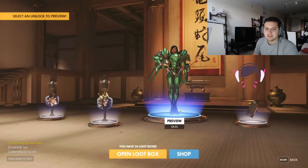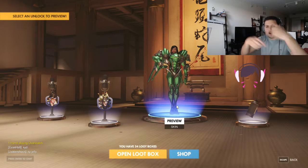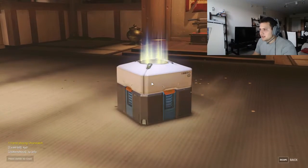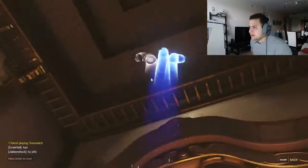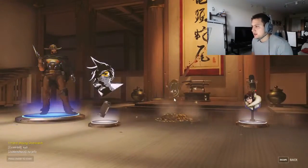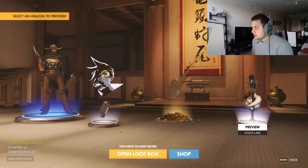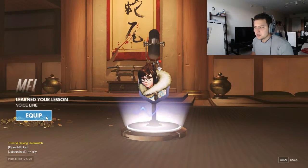Junkrat is a pretty fun guy to play - you're just blasting yourself, throwing bombs, spinning that little mine thing, blowing people up. He's really fun to play. What is this? A McCree skin - we'll equip it. 'I hope you learned a lesson.'